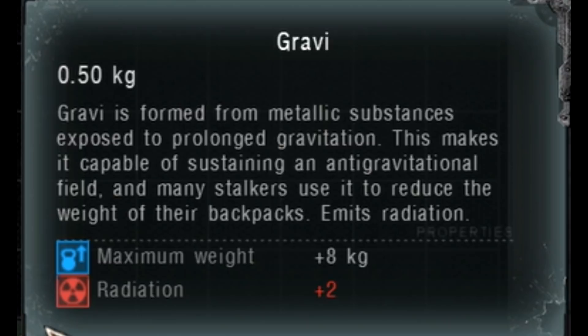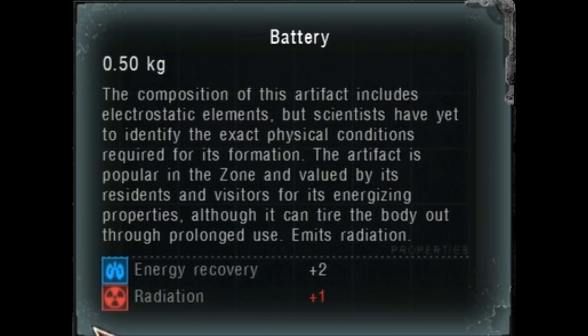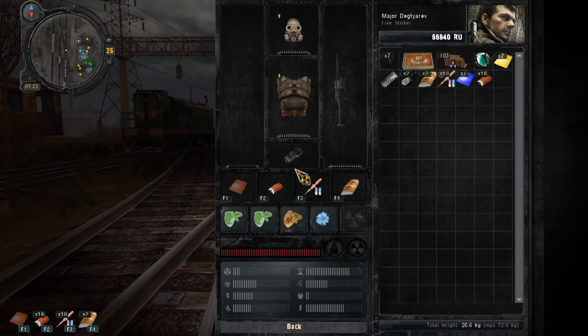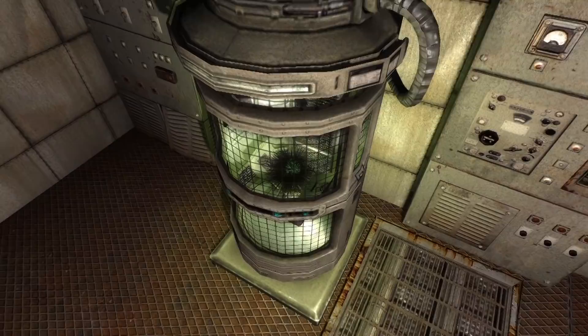Moreover, anti-gravity artifacts like the Night Star, Gravi, and Goldfish are also said to be used a lot by stalkers to reduce the weight of their backpacks. We can even find the body of a dead stalker owning one of these in the basement under Zaton. Finally, endurance artifacts like the Battery also seem to be of value. The combination of anti-rads, anti-grav, and endurance will basically give you immunity to radiation and superhuman strength.